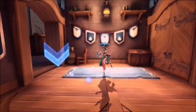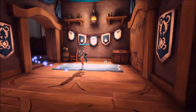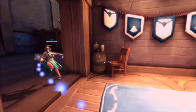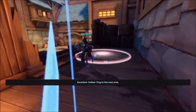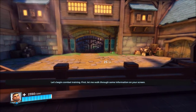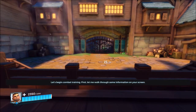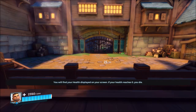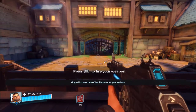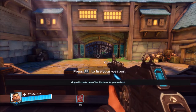Hey there, follow me. Let's begin combat training. First, let me walk through some information on your screen. You will find your health displayed on your screen. If your health reaches zero, you die. If you avoid combat for a short period of time, your health will start to regenerate. Your primary weapon is your assault rifle. Ying will create one of her illusions for you to shoot.